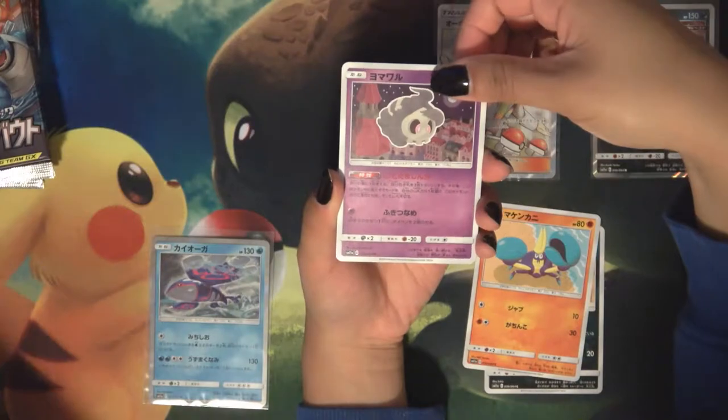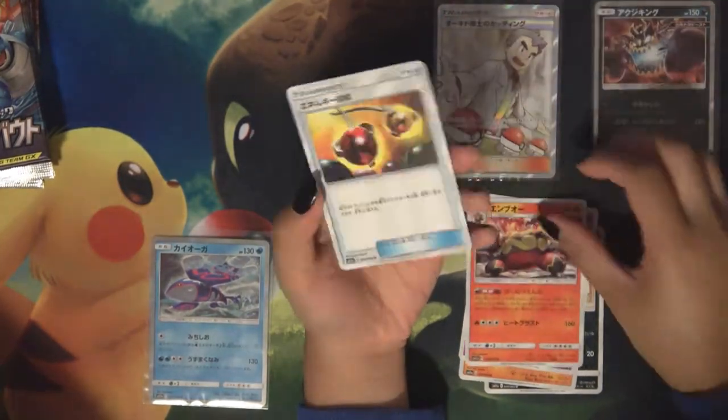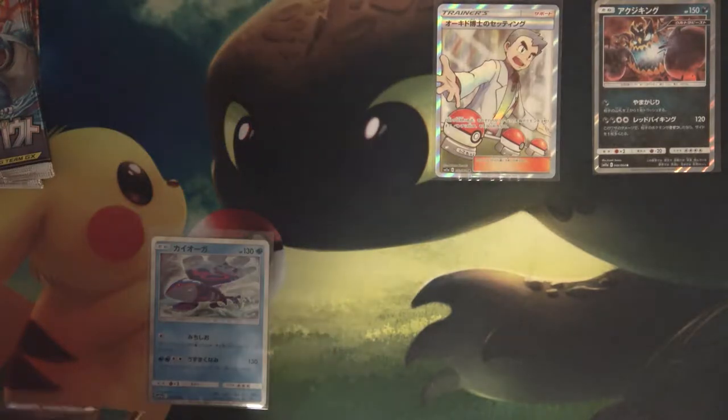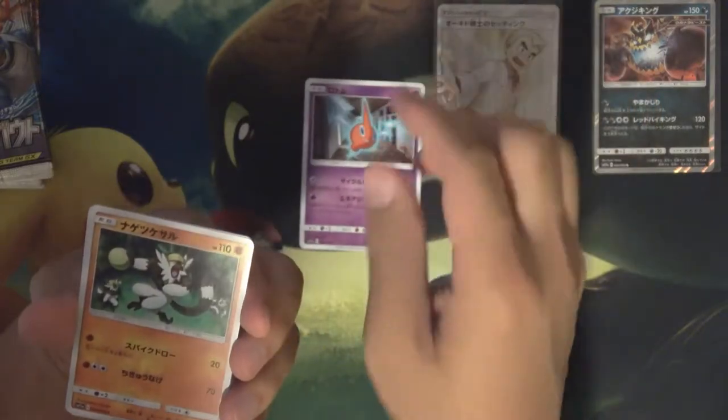Entei and Alolan Muk — nothing for me yet. Alolan Meowth. Talking about Crabrawler — I think it is. What number is it? 36? And Fire Energy, Switch. Yeah, Crabrawler — this is D1.